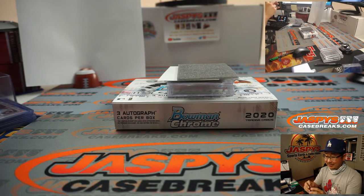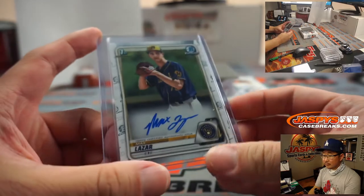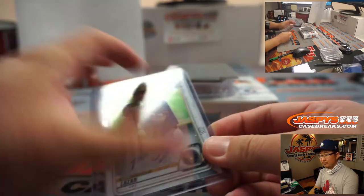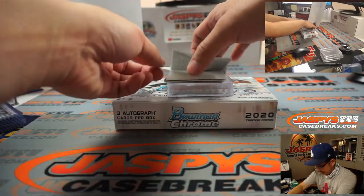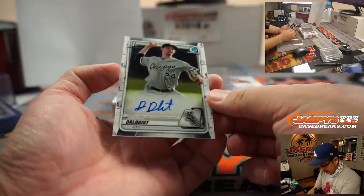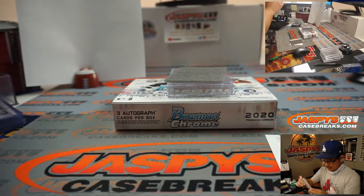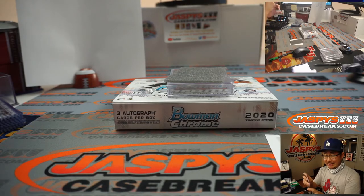That goes to the NL Central, Corey, with the brew crew. They won it all yesterday, game six. And the last one here — there's our guy, our local kid, Andrew Dahlquist. Maybe he'll come sign cards for us someday. That'll be for the AL Central, Matthew Shira.